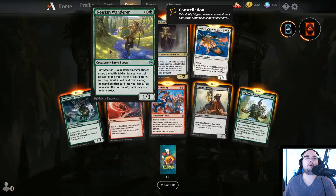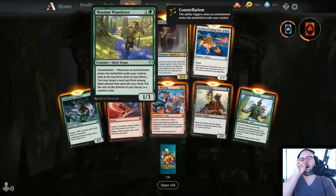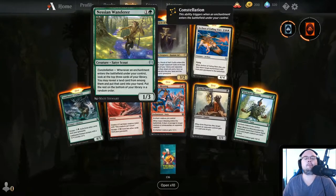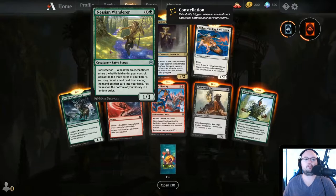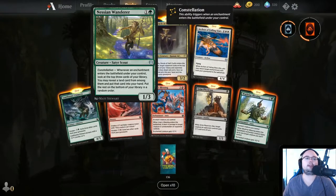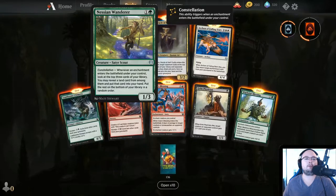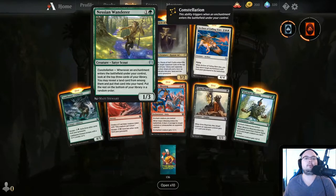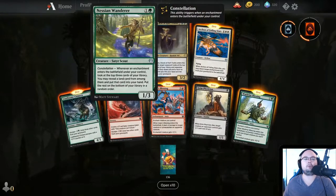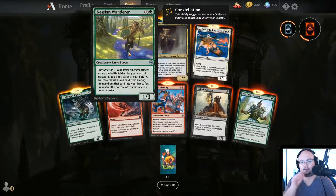A new keyword — Constellation! This ability triggers whenever an enchantment enters the battlefield under your control. That is why enchantments are important. His Constellation reads: whenever an enchantment enters the battlefield under your control, look at the top three cards of your library, you may reveal a land card from among them and put it into your hand, put the rest at the bottom in random order. You don't shuffle.